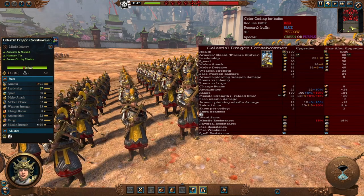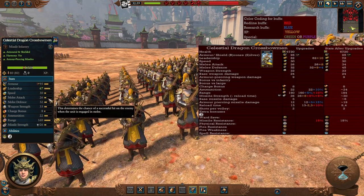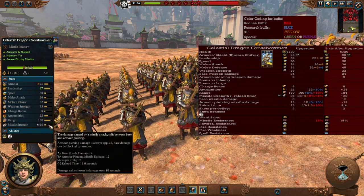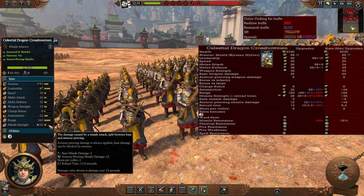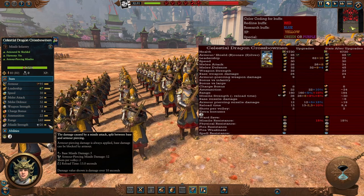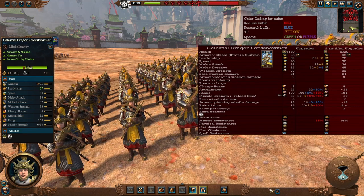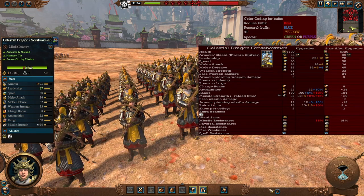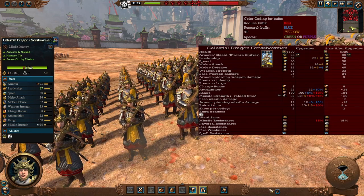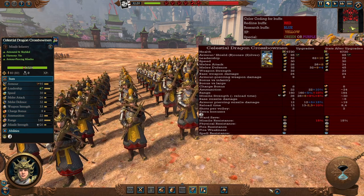The prime missile infantry unit is the Celestial Dragon Crossbowmen — armored and shielded with decent melee attack and defense so they can survive a little in battle. The biggest advantage is armor-piercing missile damage from their crossbows, making them better against any target. They're expensive in campaign, but in the late game you should field more of these than other units given their increased stats — even more range, more missile damage especially armor-piercing, and better reload — making them a menace unless the enemy counters with flyers or flanking units.